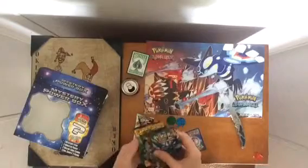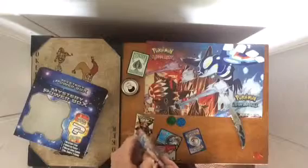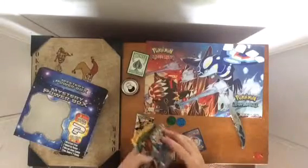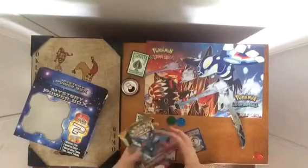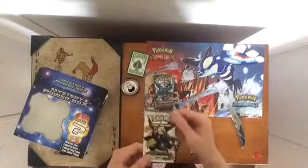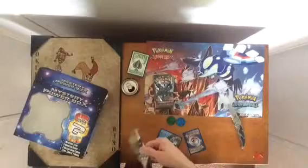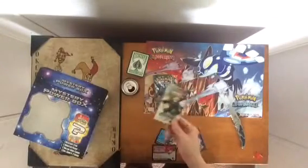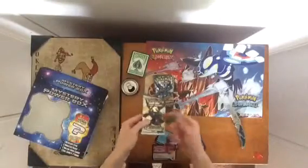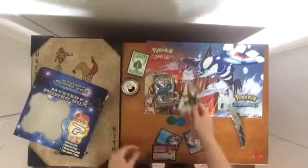I'm really excited about the original X and Y because I don't think I've ever found any of these. Now one of these packs I could have sworn I accidentally opened — maybe not. But the surprise is I got a Black and White Legendary Treasures. Right before I bought this box I watched an unboxing of this box, that's why I bought it, and this is the exact same mystery thing that person got. So we'll save that for last.